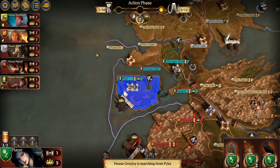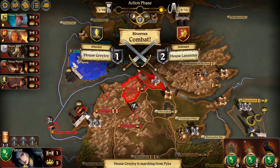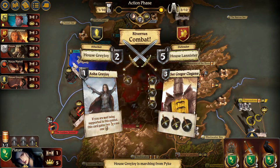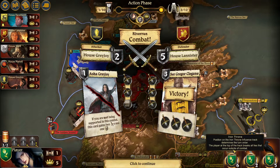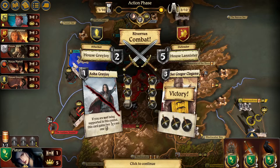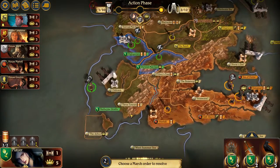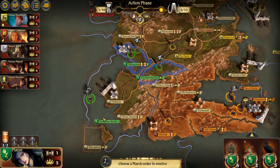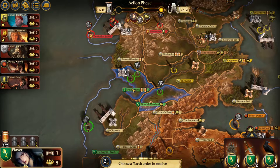Since it only lasts 10 turns, you don't really get to fulfill much. There's the combat — you can see who wins and who loses. You get Iron Throne, Fiefdom, and King's Court — these are extra things you use your crowns for to gain favors, like winning draws and stuff like that. It could have been an okay game, but the playthrough is just boring and slow. If you want a boring and slow game, then you go for it.